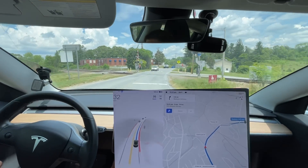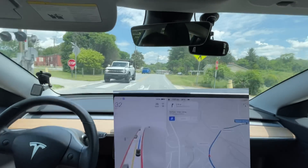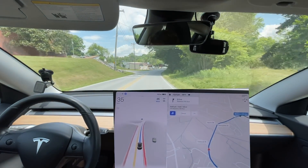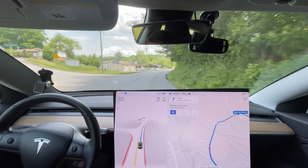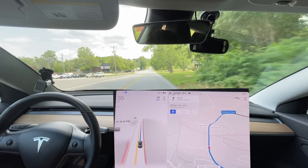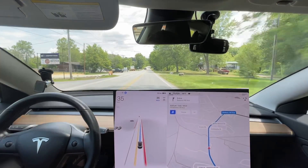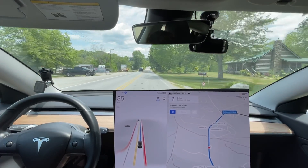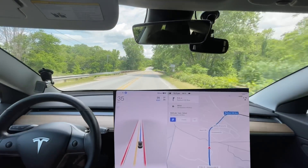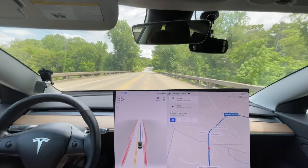I had to press the accelerator — it was braking way too much. I think it saw that stop sign again. It still sees the side stop sign right there. I think that we give it training data when we override it like that, so hopefully over several more versions it will no longer do that.